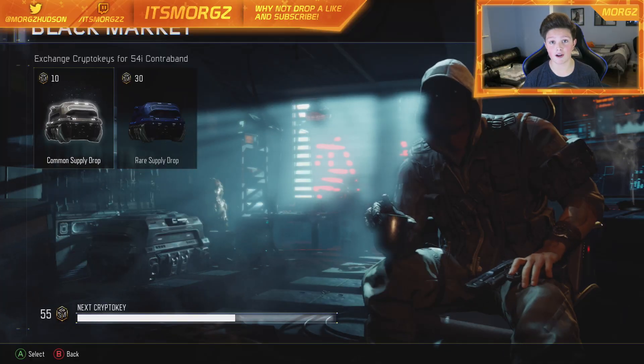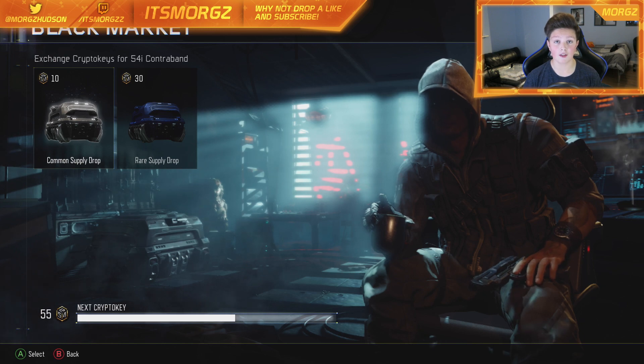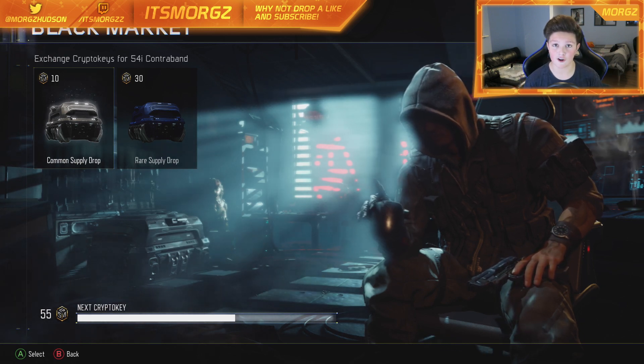Hey guys, it's Morgz and today we have another Black Ops 3 supply drop opening. In this episode we have 50 crypt tokens, which means five common supply drops. If you haven't seen the last one already, we hit an epic and a lot of legendaries, so I'm hoping we can continue the luck in this opening. Let's get into the first supply drop.